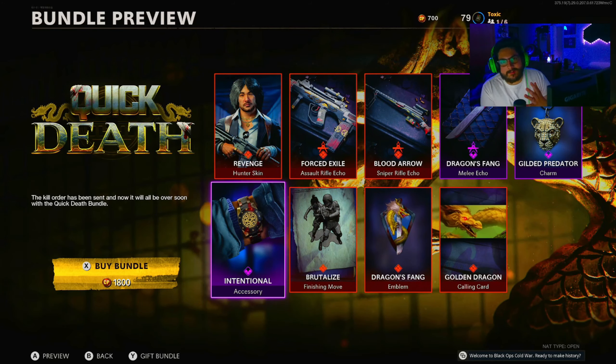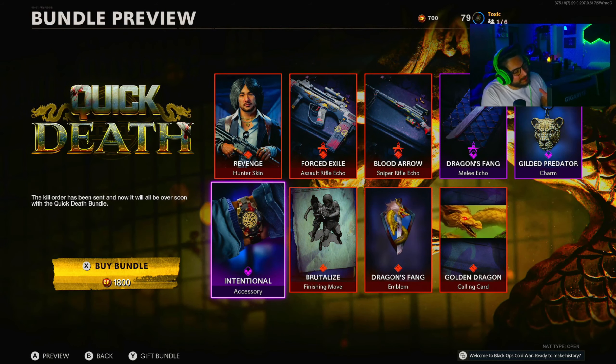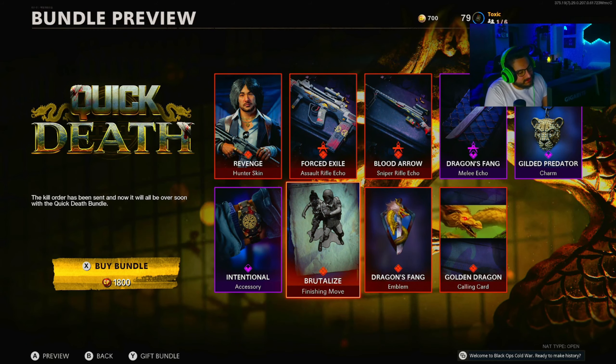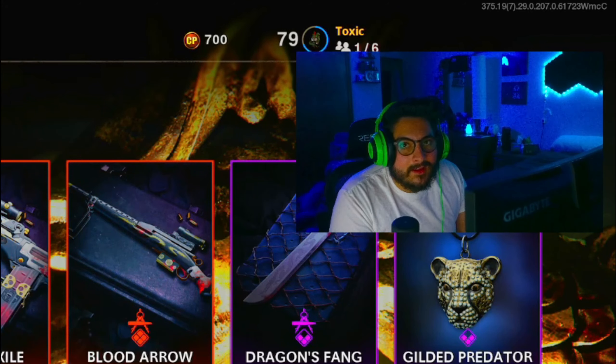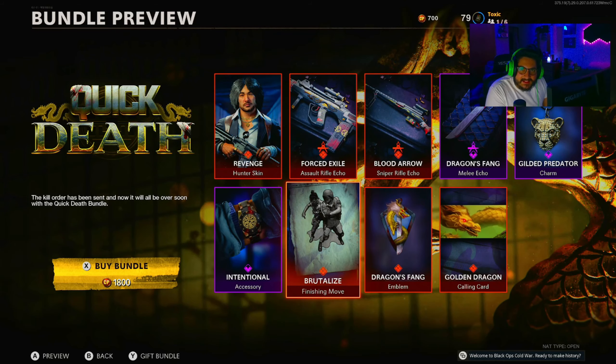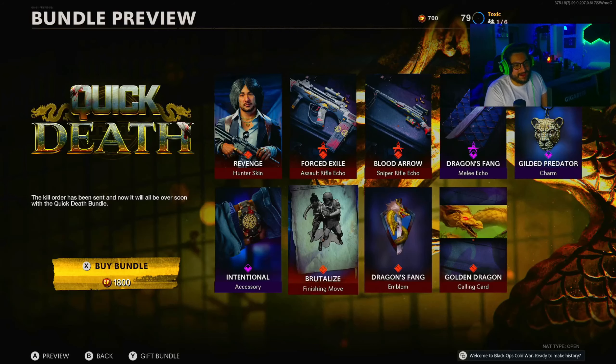I'm just sitting here enjoying my day, looking at the Cold War store, and I come across this finishing move in the Quick Death bundle called the Brutalize. Do you stab him in the ass? It looks like that to me.